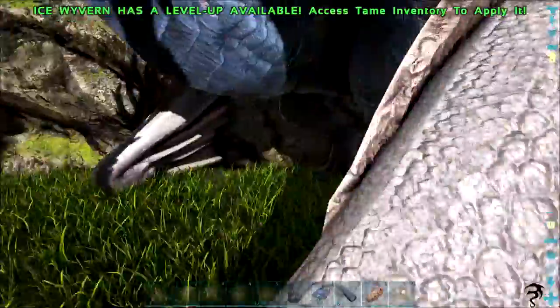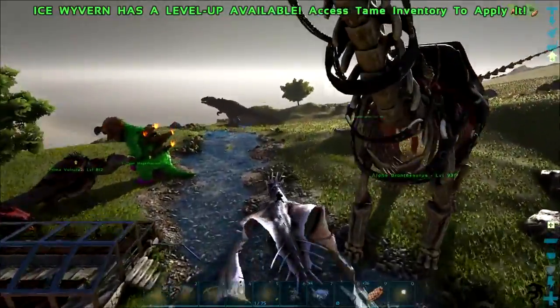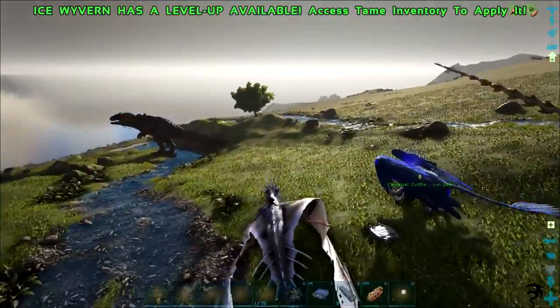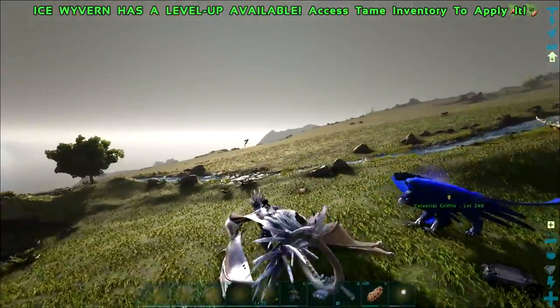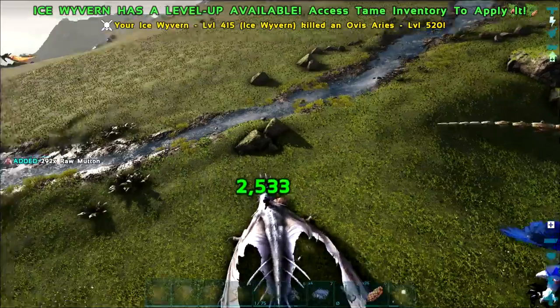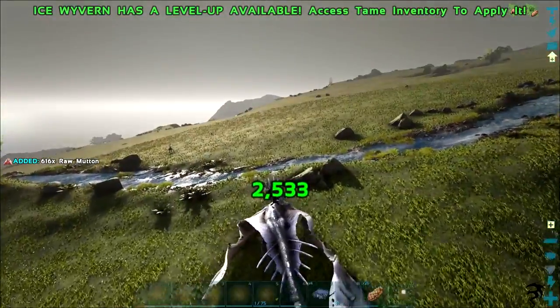I wanted to go out and find another one of these bad boys and hatch it from scratch so we could see the new look from start to finish. But I can't seem to get the eggs — they disappear as soon as I pick them up in my inventory. Someone told me to use the whip, I tried that and it didn't work. He looks absolutely amazing, though. You can just harvest the meat off him.